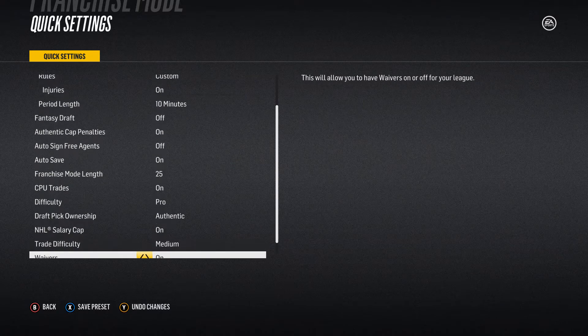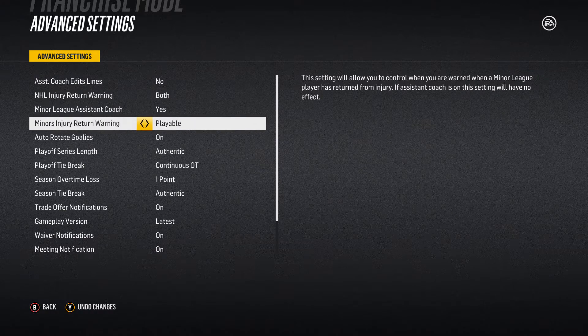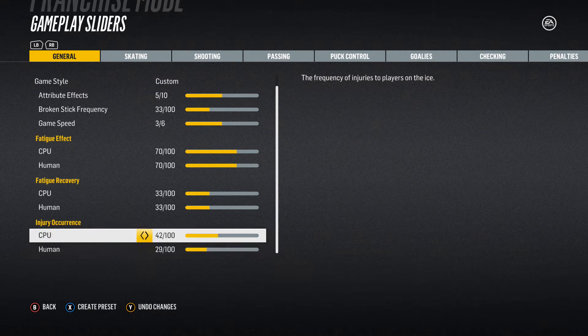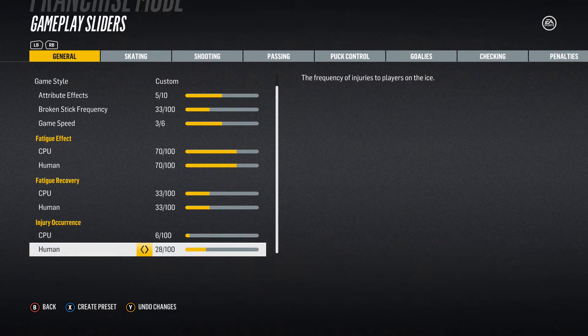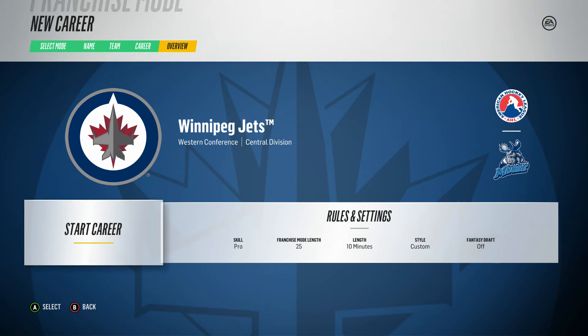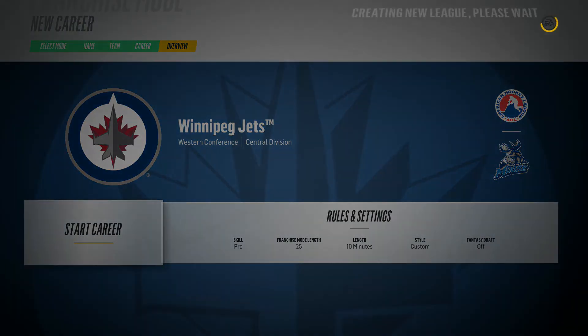In advanced settings I just want to change the injury return warning to 'both.' I'm not going to turn auto-goalie rotation off yet — we'll figure that out later. Let's turn the injury sliders down to six, which is what we have in our Houston Vikings franchise mode. Hopefully it doesn't lead to too many injuries; if it's not enough I may turn it up, if it's too much I'll turn it down.